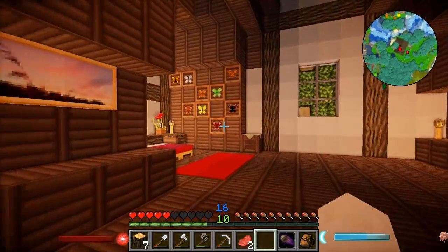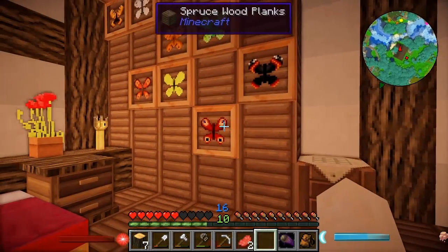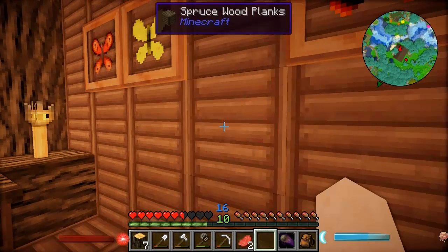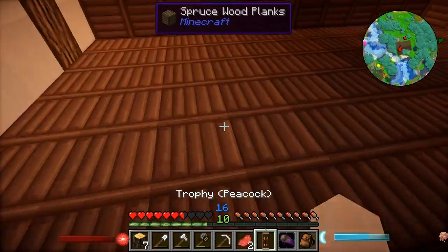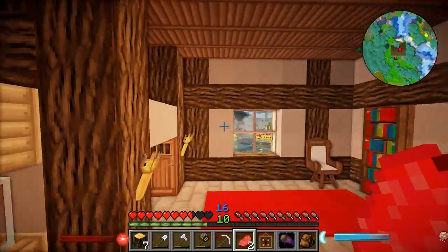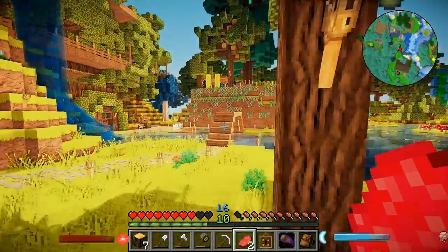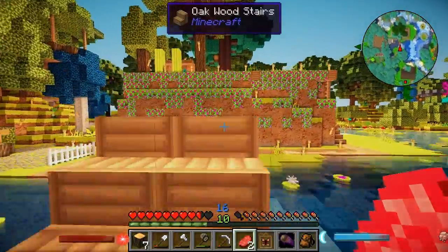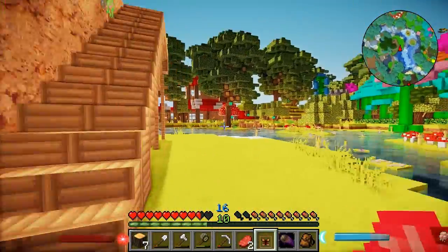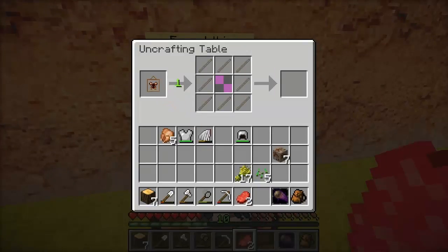I've also been reading the comments and I noticed that Cupquake is looking for a peacock butterfly, and I happen to have one of those on my wall right here. So I wonder if I can hit this and get it back. Earlier I saw an uncrafting table over in the community area. I'm not exactly sure what an uncrafting table does but I'm going to assume that it uncrafts things, so hopefully I'll be able to get my sticks and the butterfly back.